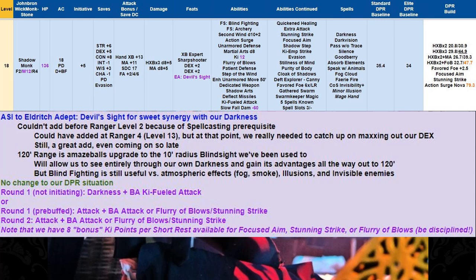At level 18, we make Monk 12 and add an ASI devoted to Eldritch Adept Devil's Sight — sweet synergy with our Darkness. We couldn't add it before now because it has a spellcasting prerequisite — we needed to get to Ranger level 2. We could have added it at Ranger 4 which was level 13, but at that point we really needed to max out our Dex. The 120-foot range is an amazeballs upgrade from the 10-foot Blind Sight we've been used to — allowing us to see entirely through our own Darkness and gain advantage all the way out to 120 feet. It doesn't completely replace Blind Fighting, which is still useful versus atmospheric effects like fog and smoke, illusions, and invisible enemies.